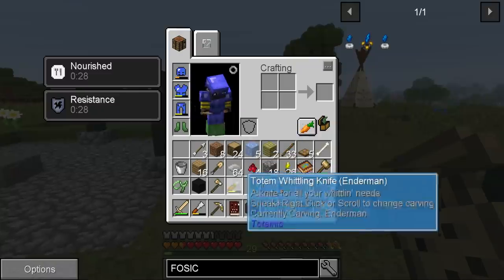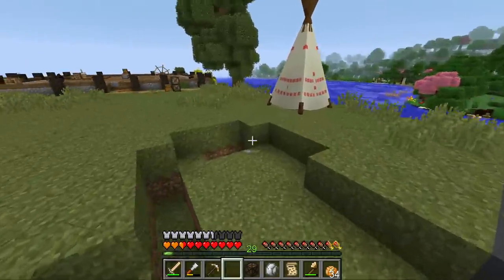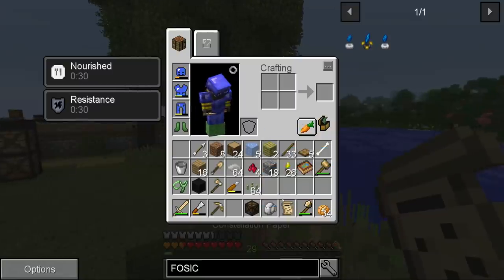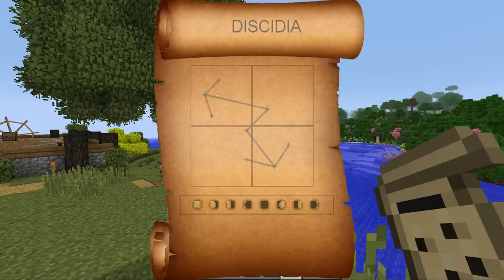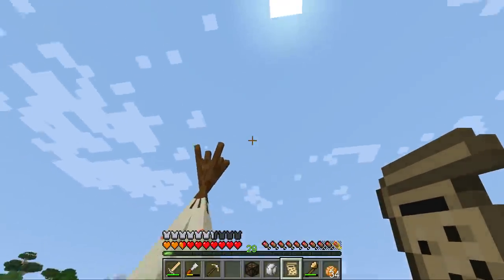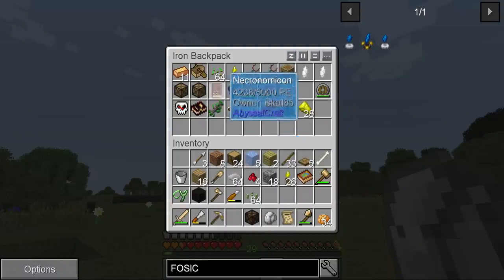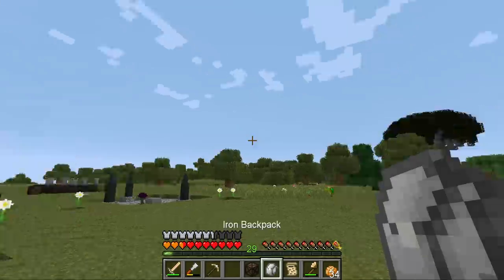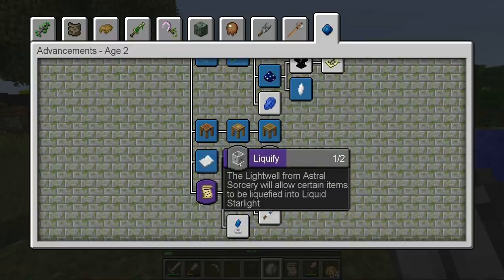I really like astral sorcery — it feels very well made. I'm just not too into magic mods. We got a constellation — basically a star formation in the sky — and that's what this is. It can give you different buffs, and you can actually see these in the night sky, which is super cool. It's a very sweet way of doing things.